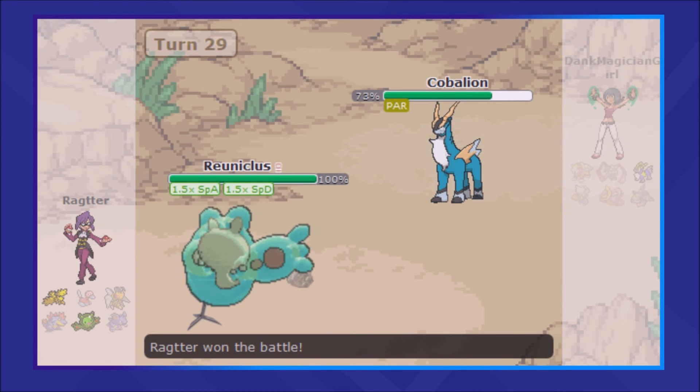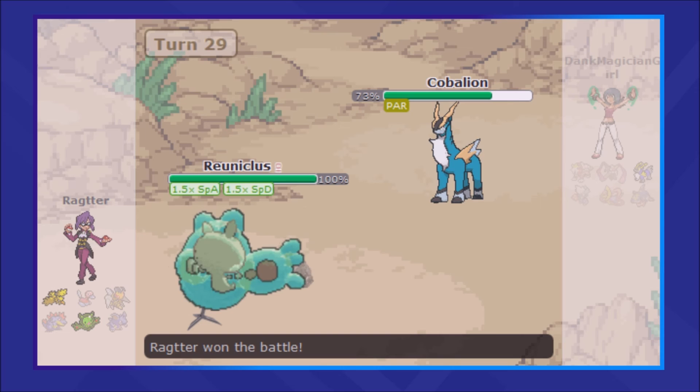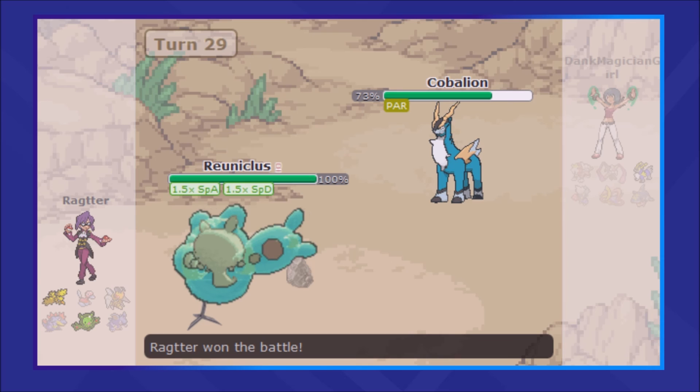Whew, man. That one came just a little too close for comfort, but the best battles really do, don't they? I was not expecting my Zapdos pivot to work as well as it did. Being able to get off damage and then Volt Switch out while not taking much damage and dealing a decent amount in return — it ended up being really essential, and I'm very pleased with how this team has been performing. You can expect to see more of this Underused Volt-turning defensive team in the future.